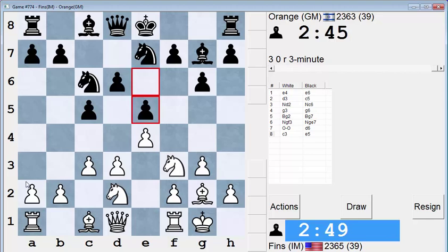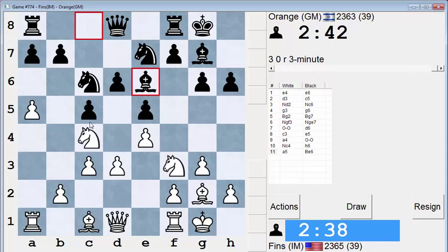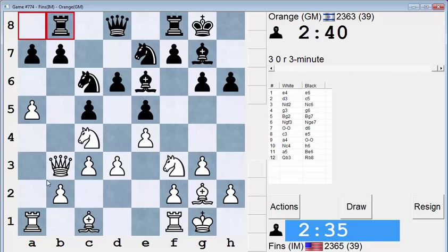Alright, so we have a King's Indian attack position. He transposed it into like a Sicilian. I'm going to go a5, and then play queen here, in the same diagonal as his bishop. His idea is f5 - I think that's pretty clear.